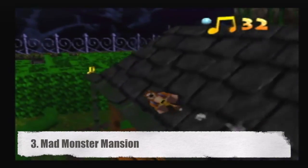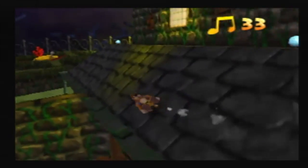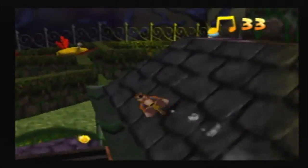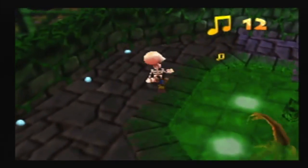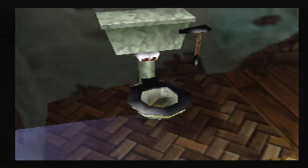Number 3, Mad Monster Mansion. On the subject of holiday spirit, Mad Monster Mansion is the ideal Banjo-Kazooie Halloween world, complete with skeletons, ghosts, eerie music, and transforming into a pumpkin. It just sucks that as a pumpkin, you've got to get flushed down a toilet. Ewww. Oh hey, Konami's down here. Hi Konami.